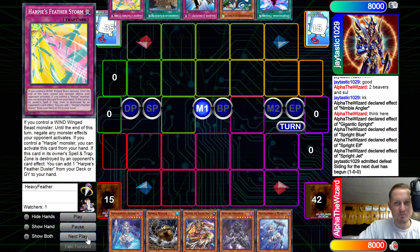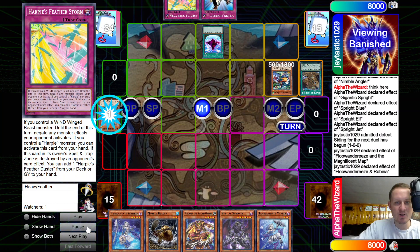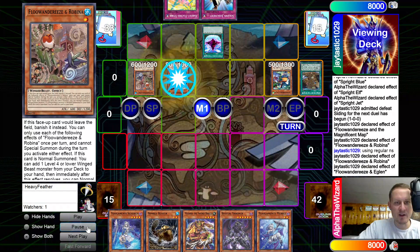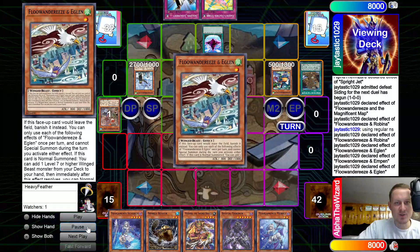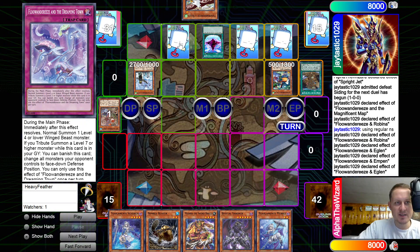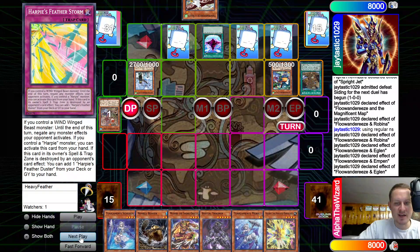He fires off Defissure and Map. Map gets Robina. Normal summon Robina, effect adds back, summon Robina again. Robina 2 gets Eaglen, then normal summon Impen. He adds the Dreaming Town, sets Judgment, sets Dreaming Town, sets Featherstorm — and that's just game.